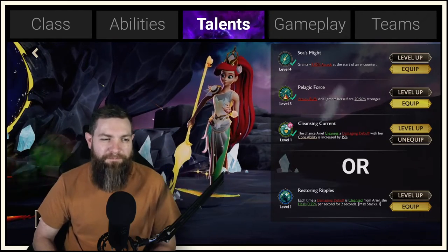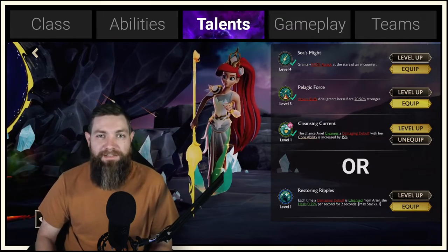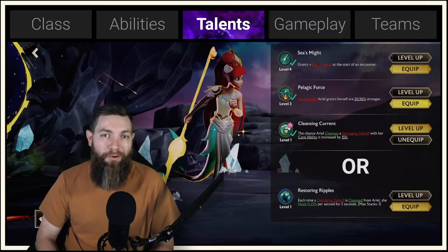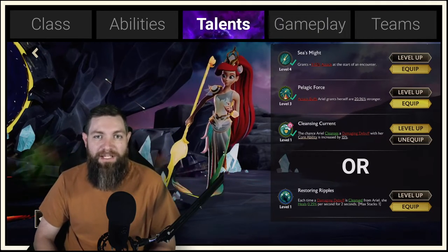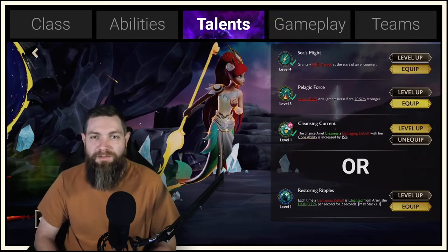We're going to start out with Seize Might. Seize Might gives an attack buff straight from the beginning — pretty self-explanatory. With Ariel wanting all the attack and damage she can get, this is a great first talent to use and you'll get that right from the start.